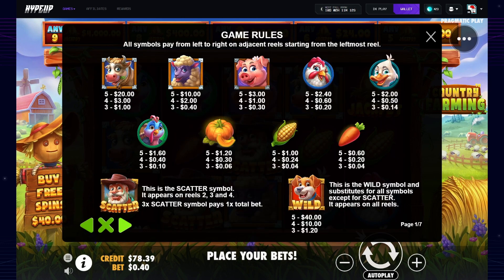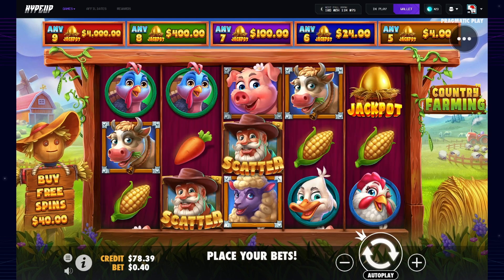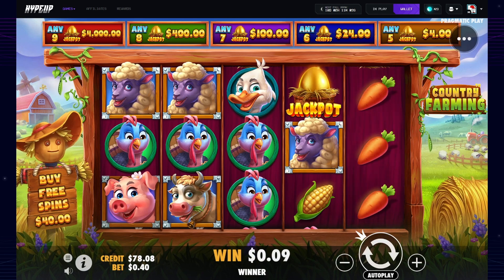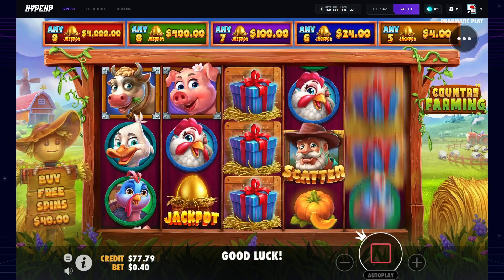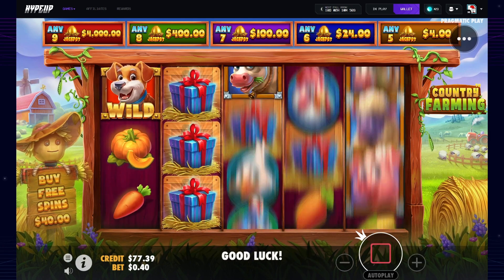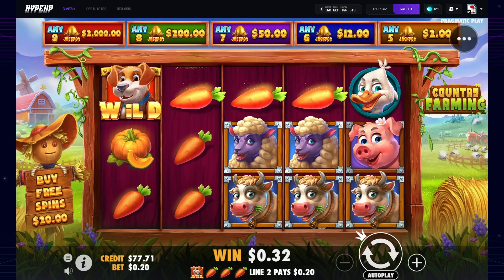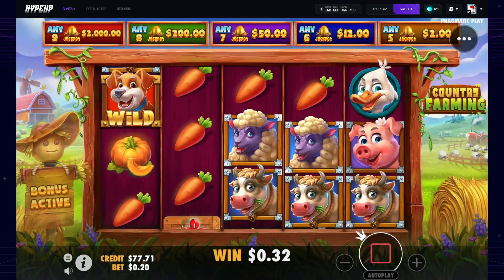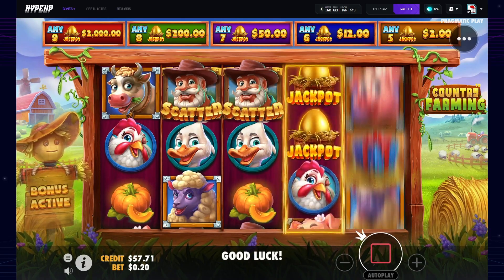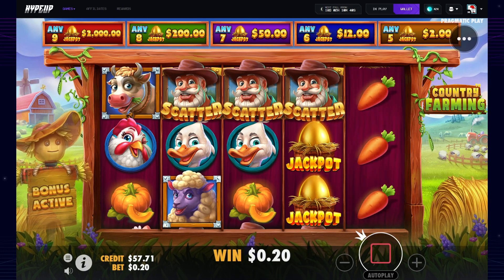I'm just gonna have a quick look. Max win - that's what I'm gonna hit - 10,000x max win. What's that, 44 grand? All those turkeys hit there. There's only one jackpot there. Nice carrots. We'll jump into a $20 buy to see how things work. Cool animations, I kind of like it. So I guess it gives you this guy as the scatter, not those jackpots - that's what I'm seeing anyway.